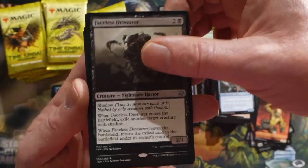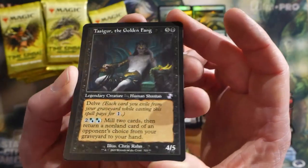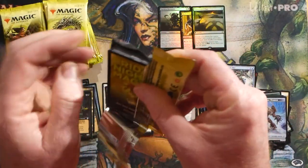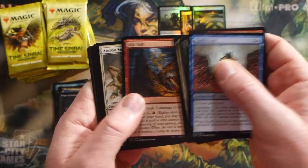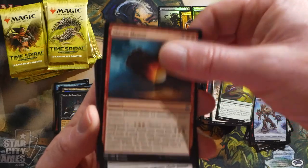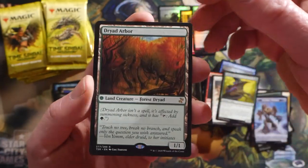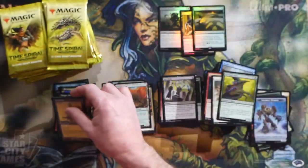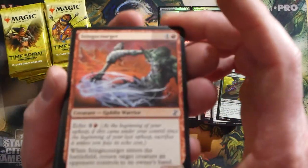Glittering Wish in the rare slot, and then we have a Tasigur the Golden Fang - looks pretty nice with the old border. Popular Commander card, and popular in Commander format. Reality Acid, and lots of slivers definitely in this set. Rift Bolt - a good old Modern burn card. Gemhide Sliver, Harmonize, Shivan Meteor, a Crypt Creeper, and a Dryad Arbor - I had a feeling that was going to be in here. Ancient Den - that looks cool, good old artifact lands. You could almost make an Infect deck out of what's in here.